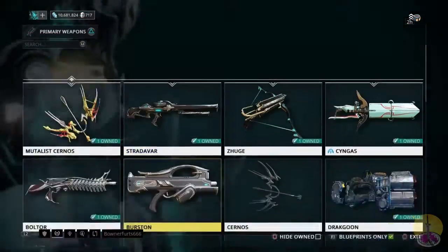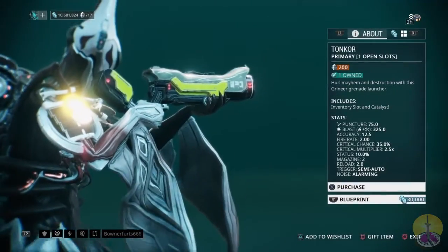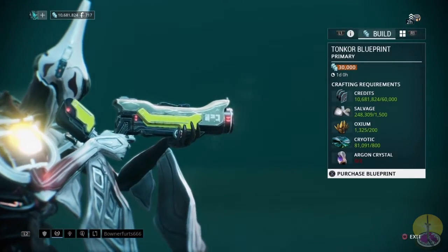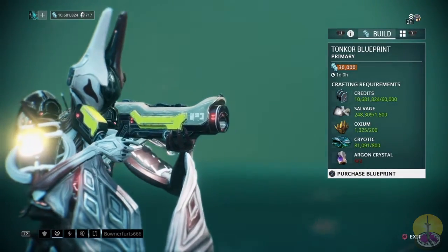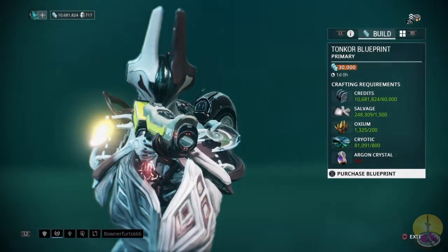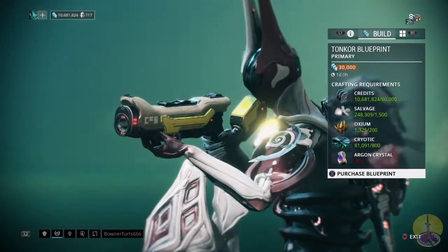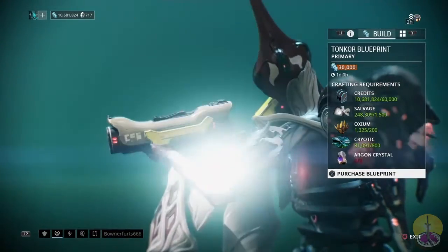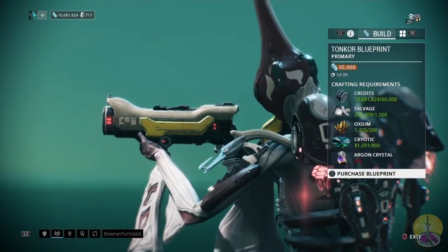Where to get this weapon? You go to your primary weapons in the blueprint section, or you buy it with platinum if you want. For the blueprint, it isn't overly expensive: you need 60,000 credits, 1,500 salvage, 200 oxium which is a bit hefty, 800 rubedo which is nothing, and then two annoying argon crystals — because whenever you're looking for them, you can never find them.